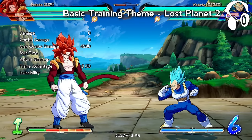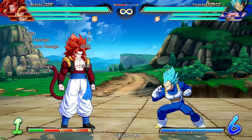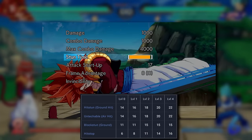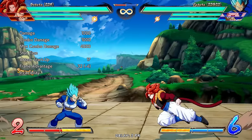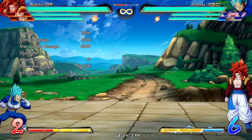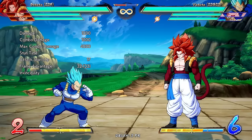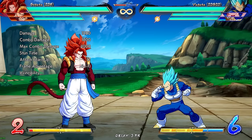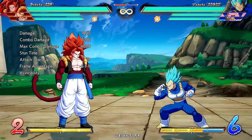Today we're going to talk about combo theory and routing. In this game there is hit stun and hit stun deterioration. When you get hit, depending on the strength of the move, it has a different amount of time for you to combo — that is the hit stun. You can use a beam, vanish off basically anything, tag, or call an assist if it hits full screen. Certain moves give you more opportunity than others, making them better to use in longer combos.